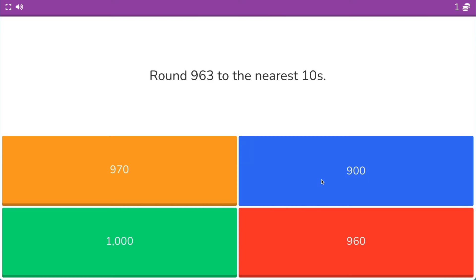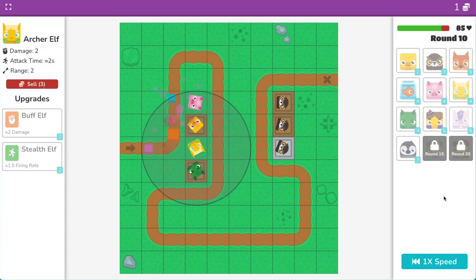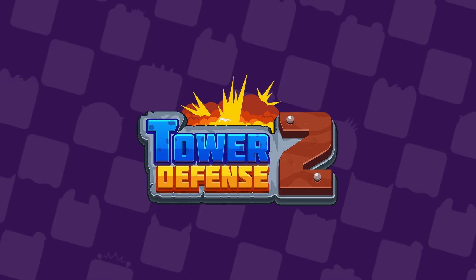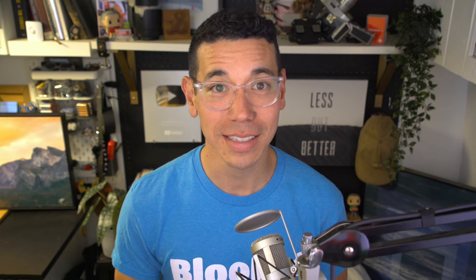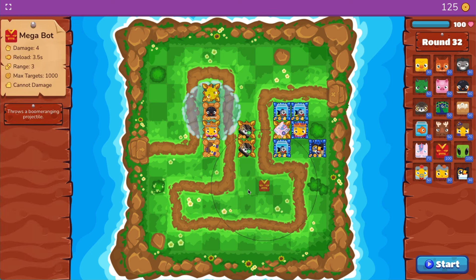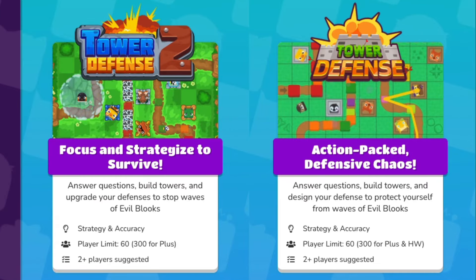The games we've talked about so far can only be played live, but we have a number of games that can also be played solo or assigned as homework. Tower Defense is an action-packed game full of defensive chaos. Players answer questions to buy and place towers to protect themselves from waves of evil Blukes. This takes strategy and accuracy, and is great for students who want a bit more of an involved game. To win, you must inflict the most damage on evil Blukes before time runs out, or be the first to meet the damage goal set by the host. Tower Defense 2 is a great evolution of this original game. Players can play on more maps, at different difficulty levels, and access more Bluk Towers with unique abilities. This takes increased focus and strategy to survive. Because there are so many different maps and Bluk Towers, this has a ton of replayability and variety. When hosting these games live, both versions have a player limit of 60 for starter plans or 300 for BlueKit Plus, and we suggest playing with at least two players.